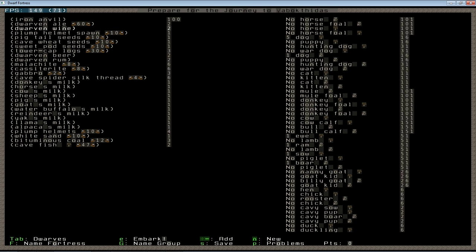I bring several types of booze — dwarven beer, dwarven rum, wine, and ale. The reason I'm bringing so much of one type and one of the others is because all of these come with a barrel. There's a barrel for the ale, a barrel for the wine, a barrel for the beer, and a barrel for the rum. When the dwarves drink the rum, I now have an empty barrel. This effectively gets me three free barrels fairly quickly in the early game.